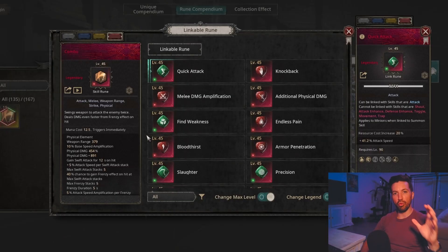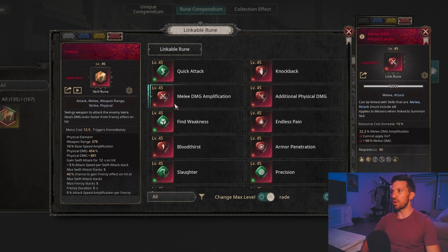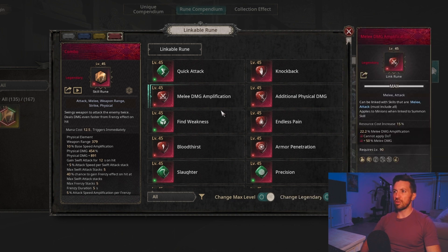Now let's talk about the link runes you're going to want to use. Quick Attack is an amazing rune — it adds attack speed and is going to be great for any of the skills we talked about, except for Combo, since Combo has such a fast attack speed that you'll ditch it very quickly once you reach attack speed cap early on. If you want extra damage, we've got Melee Damage Amplification, which is a really nice, straightforward rune.